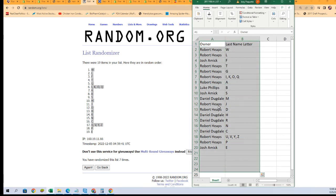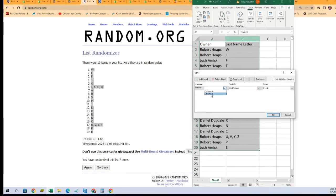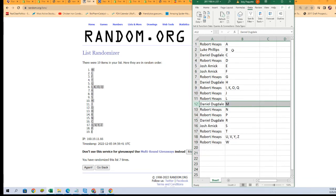I'm just going to put it into alphabetical order and you'll see Robert H's name at the top with letter A, then B is Luke, and so on and so forth. Let's get into alphabetical order by the letter spot owned. There we go. Now it looks nice and neat, real easy to see who's got what letter.